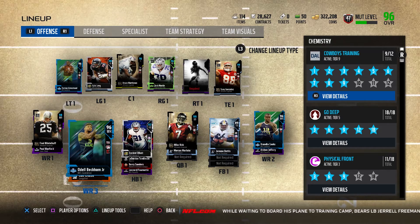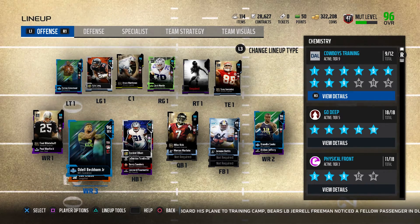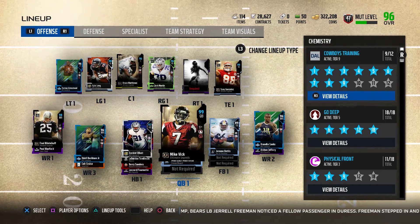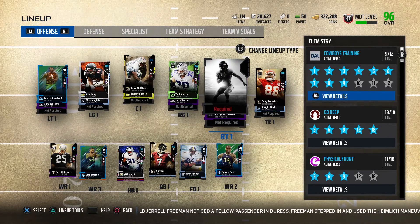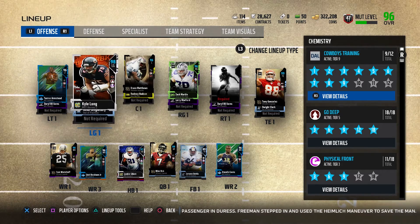I'm literally centering my whole offense around Go Deep and we got it 18 out of 18 right now. We picked up Odell Beckham, switched from Ground and Pound and built it off to Go Deep. Mike Vick's a 99 now. We still got to make the upgrade at fullback and right tackle, but all of our players improved overall.